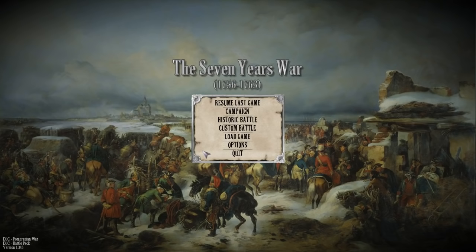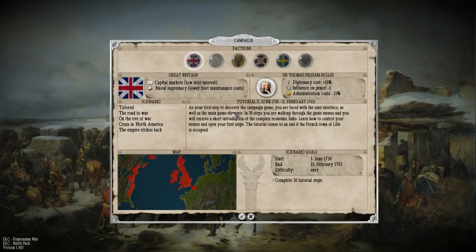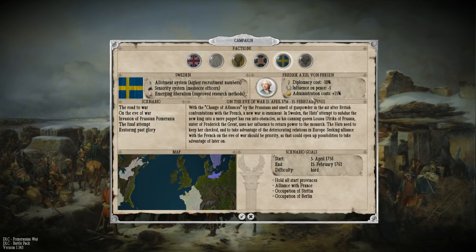Hey everybody, HostasTorts here and welcome to the Seven Years' War 1756 to 1763, developed by indie developer Oliver Keppelmuller. We're going to be doing the Pomeranian DLC, which depicts the confrontation between Sweden and Prussia in the Seven Years' War. This all occurred in the north and was called the Pomeranian War. We are going to do it on the Eve of War scenario, from the 5th of April to February 1763, which gives me a couple of months to prepare. I want to talk a little bit about the economy first before we get into battle, but not for too long or it'll be incredibly boring. So let's get started.